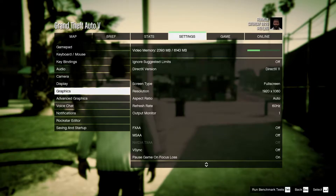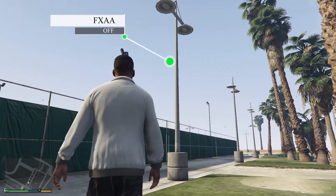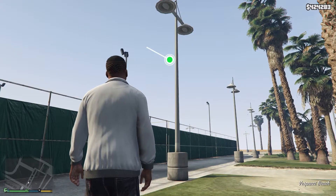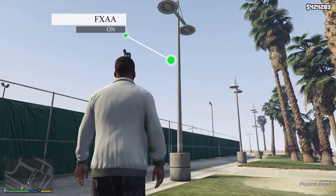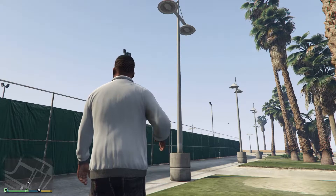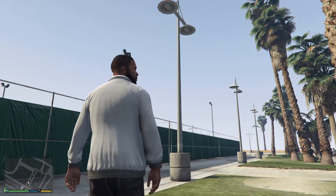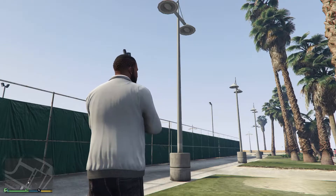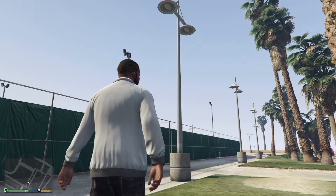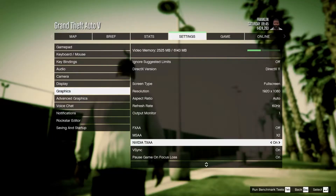FXAA is minimal in cost and effectively removes jagged edges from a scene, but I would recommend two times MSAA with TXAA turned on. Using FXAA can drastically improve jagged edges but it tends to make the image blurrier. Rockstar has implemented its own FXAA which makes the game look much nicer. If you have a 1060 or an RX 580, I would recommend trying the MSAA option.